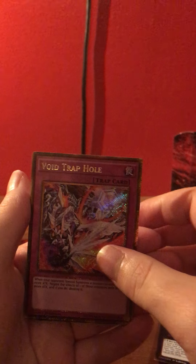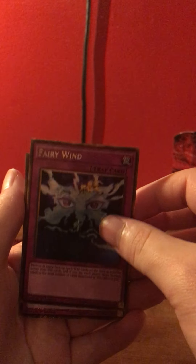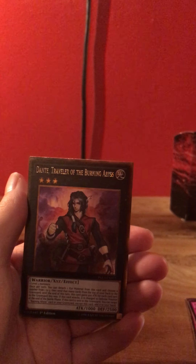Void Trap Hole. I like that — Fairy Wind, Dark Advance. Look at the rims on the cards. I noticed that.